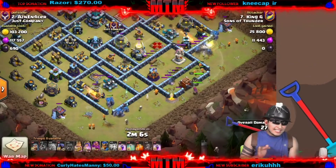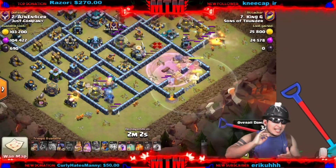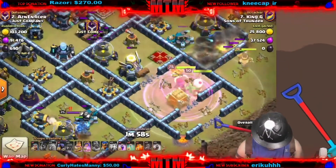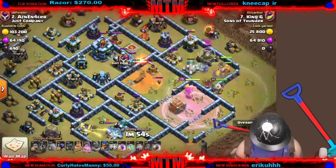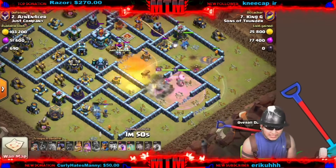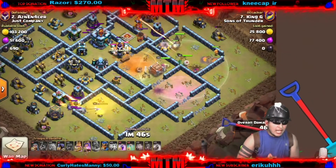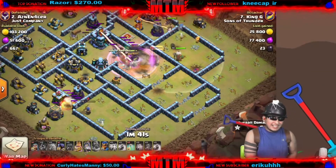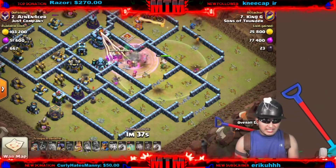The log launcher is putting in some work. You always want to place it so it gets value — it's gonna be able to take out the clan castle troops and get that eagle. Look at all the clan castle troops gone. One headhunter survives, the super minions are getting poisoned down. If you're able to throw your log launcher straight into the CC, that CC will not really get any value, especially if there's a lot of ground CC.